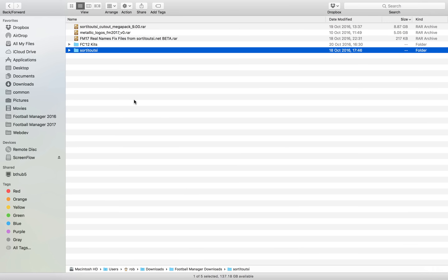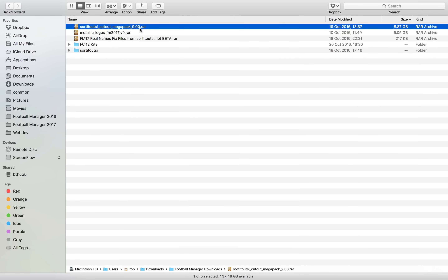If you downloaded in parts, each of your files will have the same name with the words .part1, .part2, etc. at the end. Simply click on the very first one called part 1 and all of them should extract automatically. You don't need to extract each part file separately.